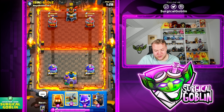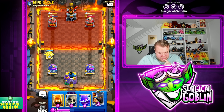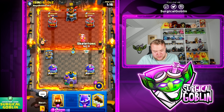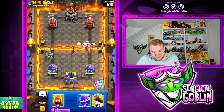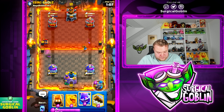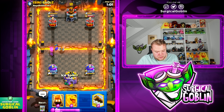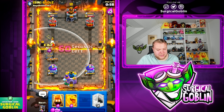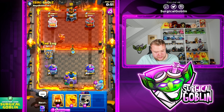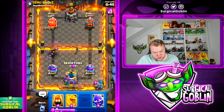Whenever X-bow gets a lock it deals so much damage — it's really satisfying. Let's go with another X-bow offensively, staying aggressive since it's working out well. Let's go little prince and skeletons at the bridge — dagger dashes and little prince will DPS it down easily. I'll distract with a spirit since I don't play that much against executioner. Let's go little prince and have the lock ready. He has a rocket — wait, rocket miner cycle, and he just spent the executioner predicting an X-bow. Let's pressure the right side with X-bow.